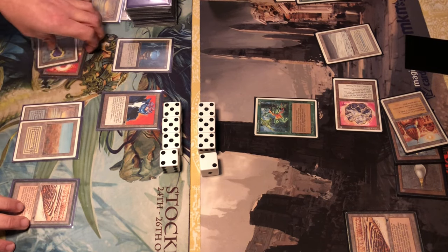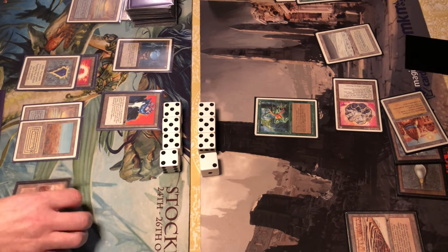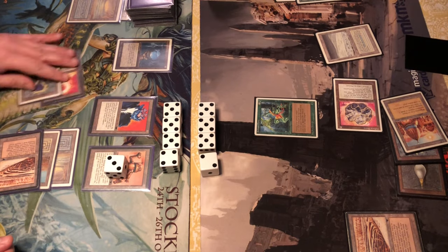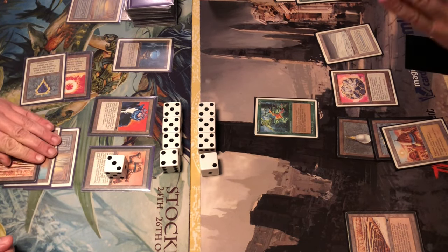Armageddon keeps going — an Ernham Djinn, a 4/5 creature that can overpower the Su-Chi. It does provide forest walk to the Su-Chi whenever it's Armageddon's upkeep, but Armageddon doesn't have any forests, only a City of Brass for green mana, so that won't have any effect. The Ernham Djinn gets tapped down with the Icy and Skynet gets in. Even more machines coming out of Skynet's production line — a Triskelion.